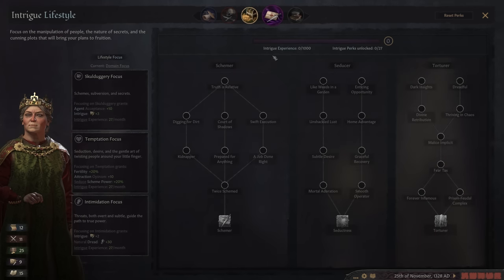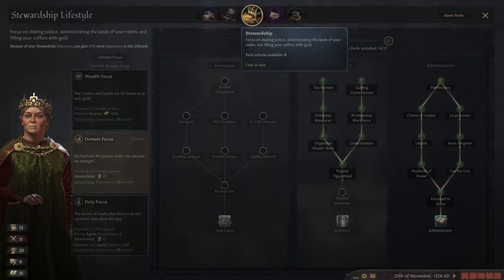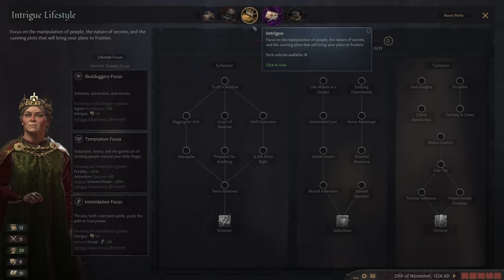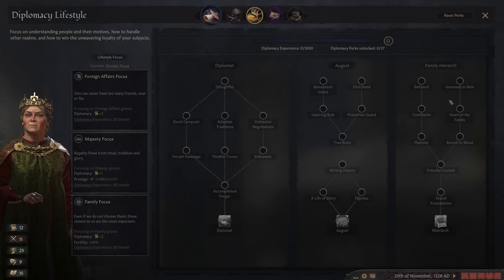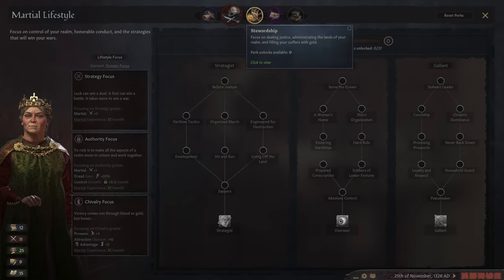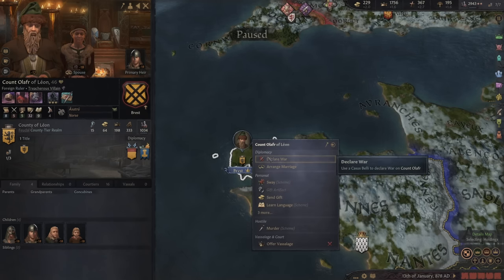Now there are some instances where you'd want to take something from intrigue or maybe even diplomacy. I didn't really use them as much for this campaign just because everything that I needed was in these three trees. These are really good trees as well, just didn't really fit in with the build that I was going for. These two are really good if you can take advantage of these perks. I mostly stuck to these three, especially learning.